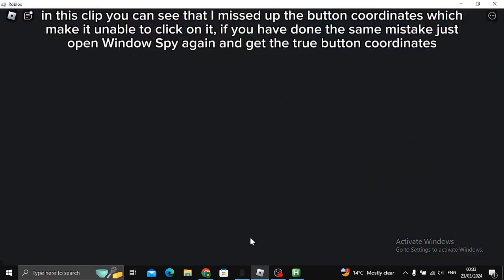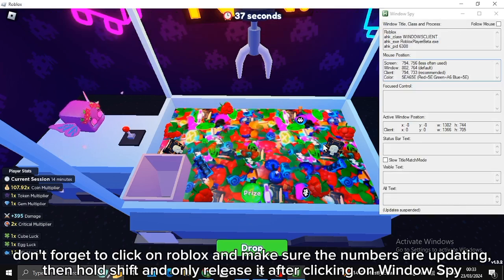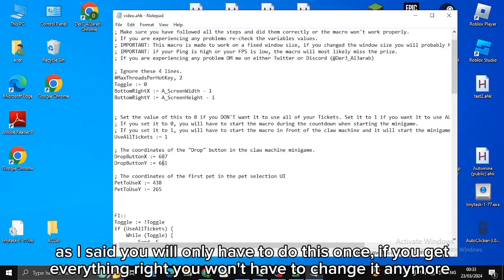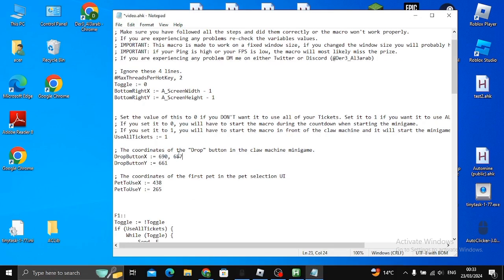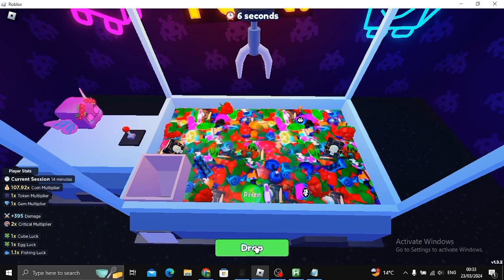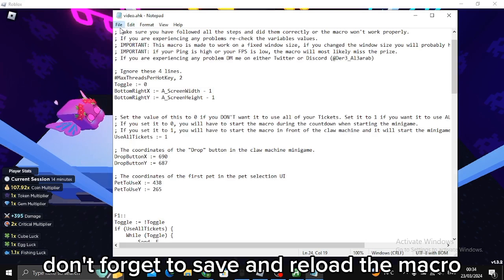In this clip you can see that I messed up the button coordinates, which makes it unable to click on it. If you've made the same mistake, just open Window Spy again and get the correct button coordinates. Don't forget to click on Roblox and make sure the numbers are updating, then hold Shift and only release it after clicking on Window Spy. You will only have to do this once if you get everything right. Don't forget to save and reload the macro.